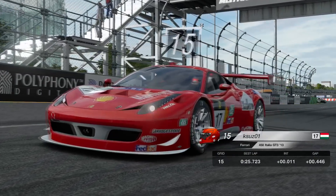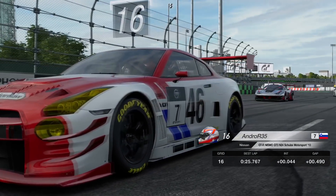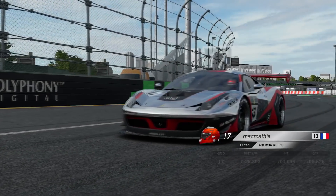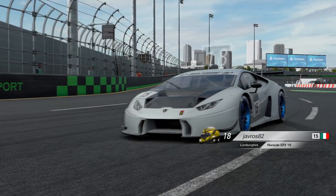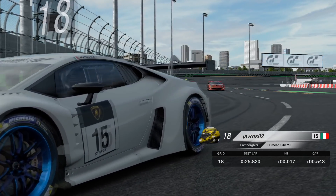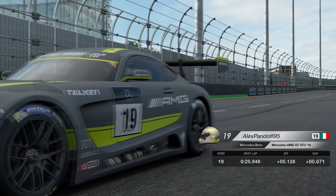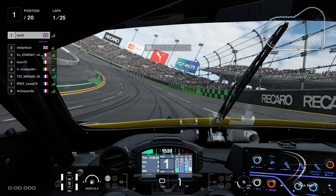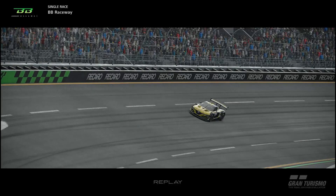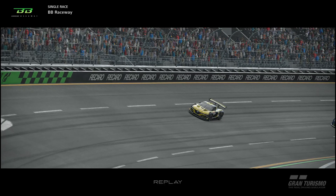Going to the back end of the grid, we've got a Ferrari in P15, then in P16 Andro R35 driving the Nissan, McManthus driving another Ferrari, around the corner Lamborghini driven by Javros 82, and Alex Pandolfi 95 in the Mercedes AMG, and then P20 a UK driver. So we're starting P1 and looking really good. We're going to go to the replay camera for the start of the race so you can see the action, since driving P1 there'll be an empty track in front of us.